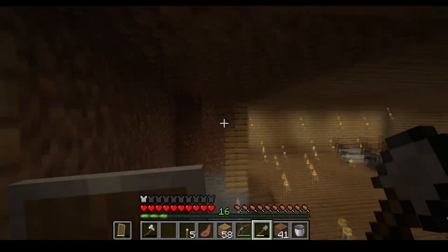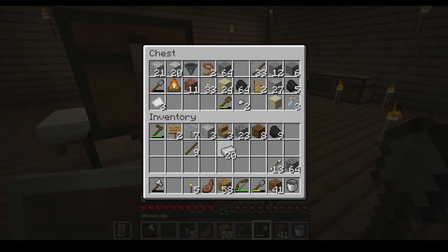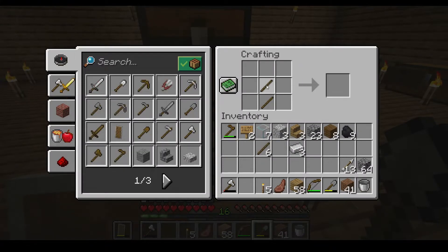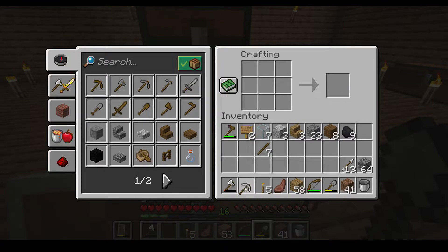My pickaxe broke. Do you remember how to make a pickaxe? You use two sticks on top of each other, then you have a block you put on top of those sticks, and then you put one on the side and the other one on the side. Good job!